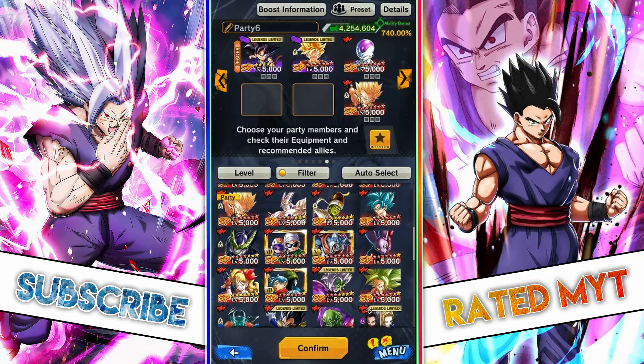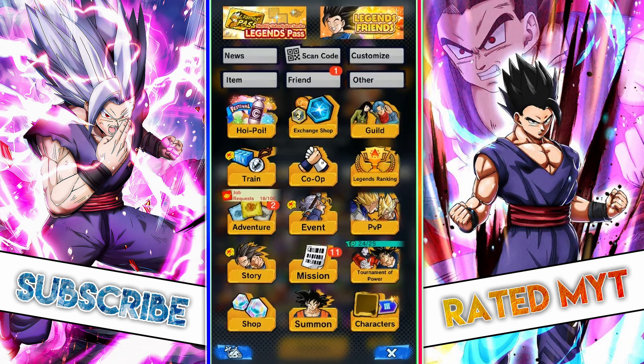The fastest method possible to complete these missions is to have all the units in one team. As you see here, I've got a Goku, Gohan, Frieza, and Gotenks character.